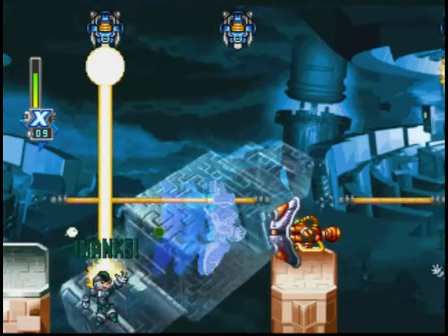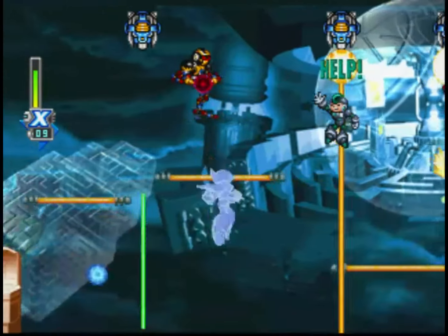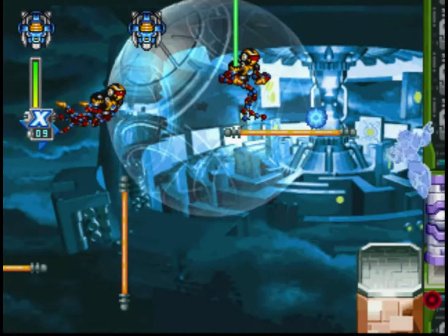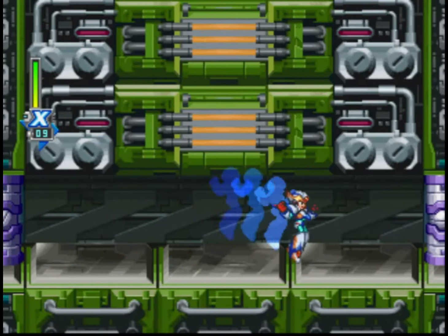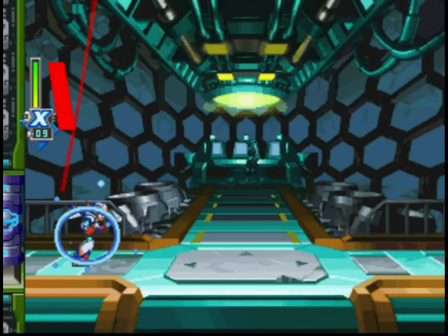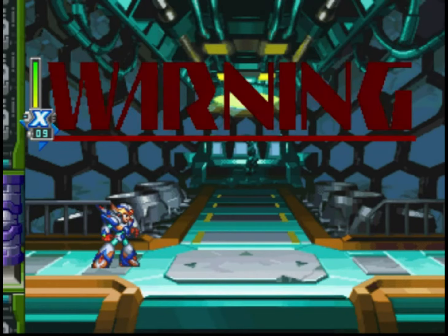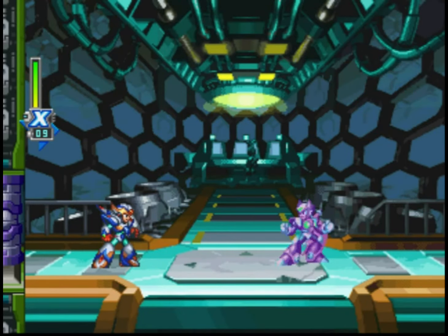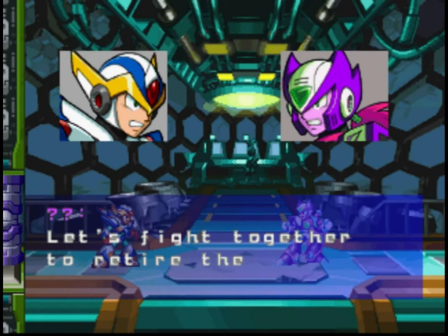The reason why I go to the alternate pathway — you will find out very soon. There's a very important part that one of these Reploids in the alternate pathway is holding, and that part is called the Double Barrier. You want that part as quickly as possible, as early as possible. I already got it by rescuing one of the Reploids in the alternate pathway in Shield Sheldon's stage.